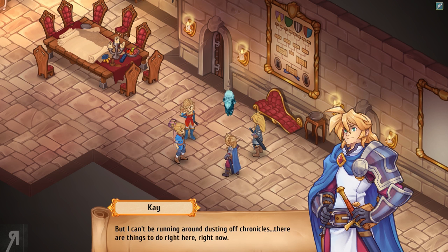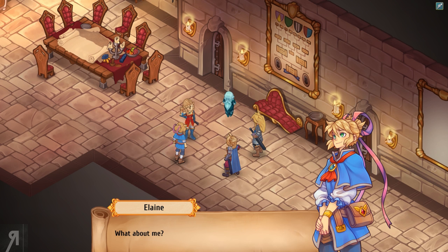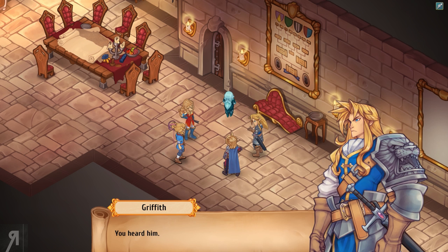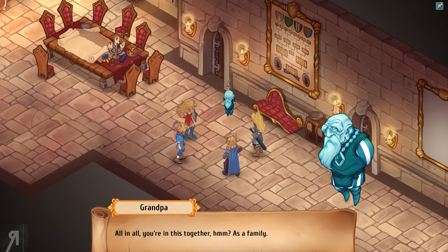'But I can't be running around dusting off chronicles — there are things to do right here, right now.' 'You're not alone in this, big bro — let me handle the boring ancestry stuff. I'll be digging into documents and family affairs while you do your thing, which I assume will involve whacking uglies.' 'What about me? I want to help too.' 'How about no.' 'I think that's an excellent idea — I'd appreciate it if you two would work on this together.' 'Are you serious?' 'You heard him.' 'Oh come on, sis, why the long face — it's going to be fun!' 'I bet your duties will take you all over Rashtiil. You should also ask the nice ladies here to look after the city while you're away. All in all, you're in this together as a family.'